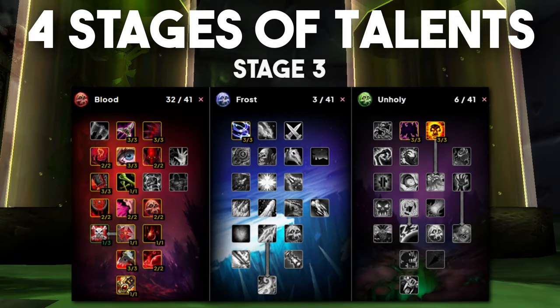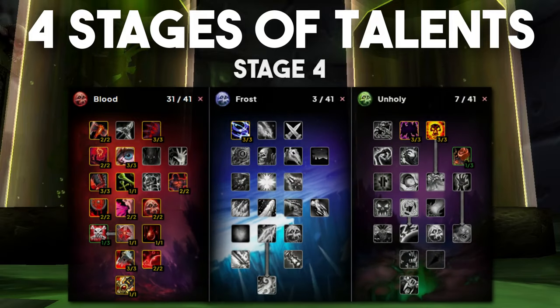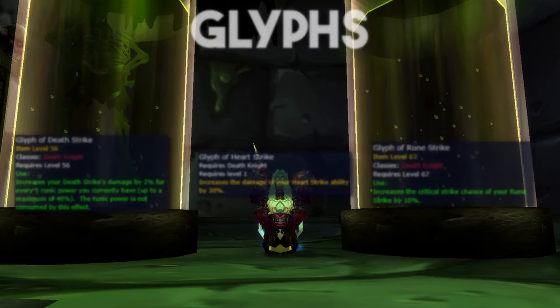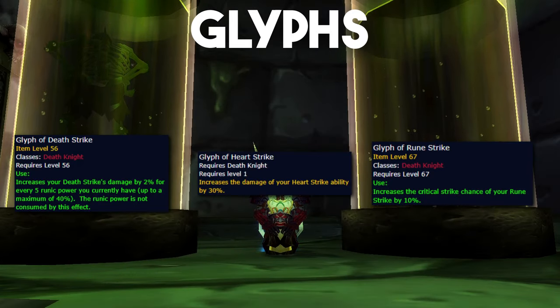Stage 3 is for people who have already cleared 13 heroics many times and are comfortable with their survivability. You would drop the last point in Toughness and 2 points from Will of the Necropolis in order to pick up 3 points in Virulence. This gives you around 500 DPS over stage 2. Stage 4 is for ultra parsers — those who would gladly wipe the raid for even slightly more damage. This build forgoes Blade Barrier and Scarlet Fever to pick up Butchery, Abomination's Might, and 1 point in Morbidity. Don't run this build. For glyphs, we always run Glyph of Death Strike, Heart Strike, and Rune Strike.